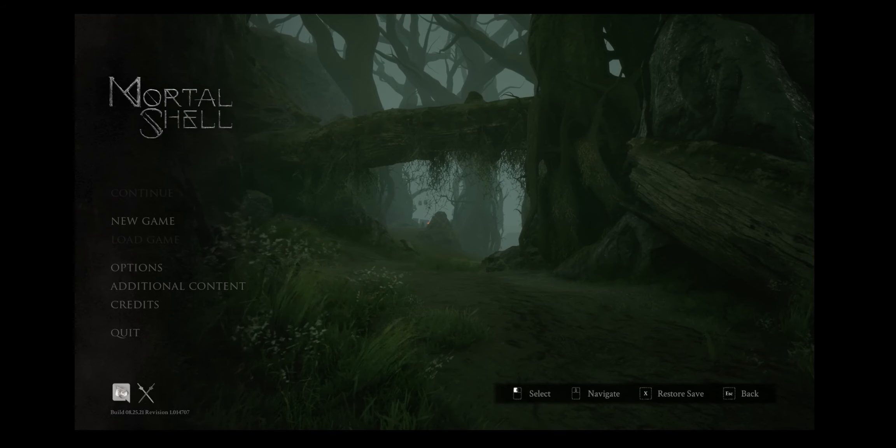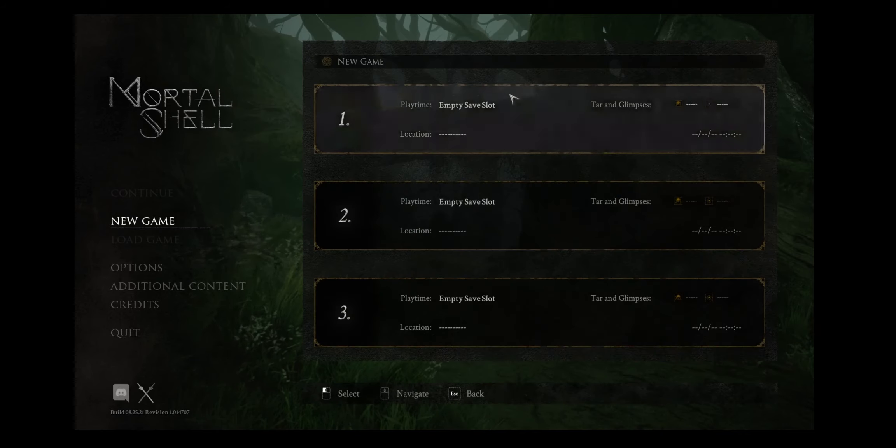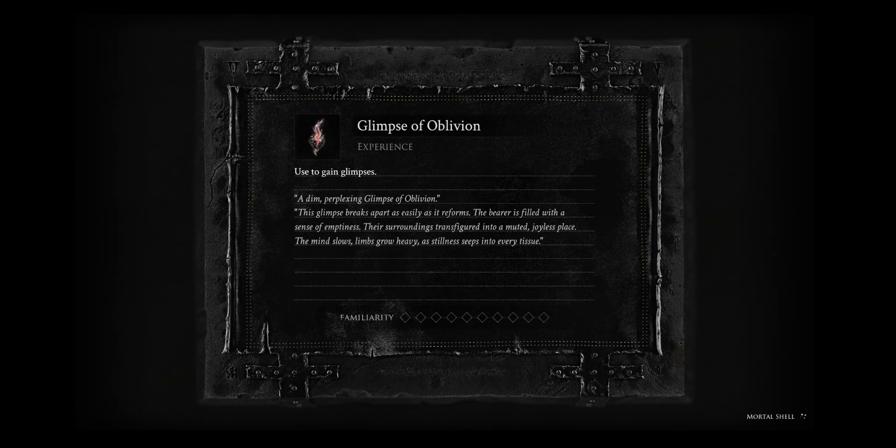Welcome back to the channel, it's another game first impressions free from the Epic Game Store - this is Mortal Shell. I don't know anything about this game, I'm just going to go straight into it. It looks graphically pretty, looks dark, and I think it's around an RPG kind of scenario by the brief screenshots I saw.